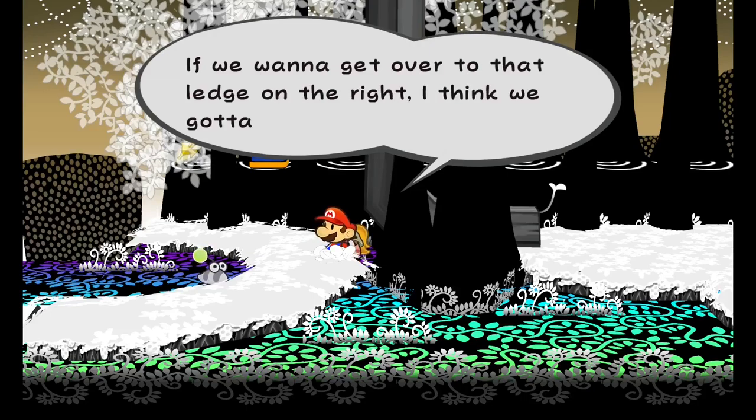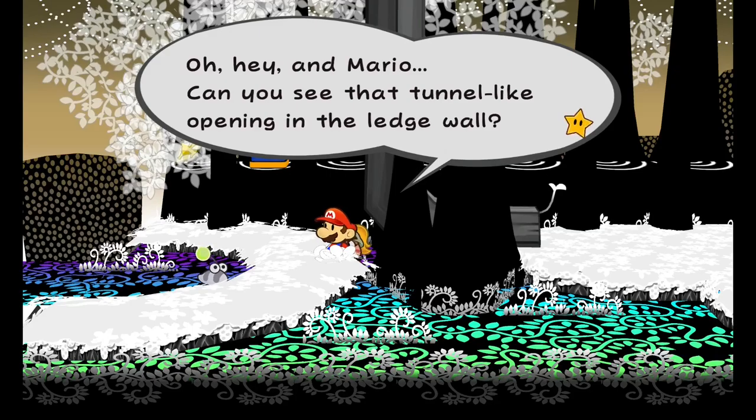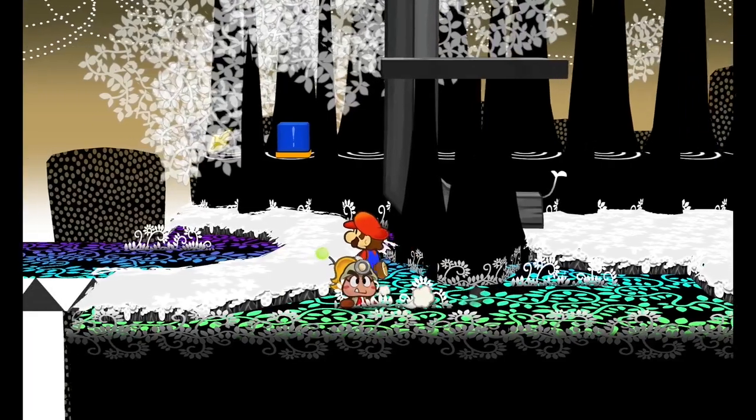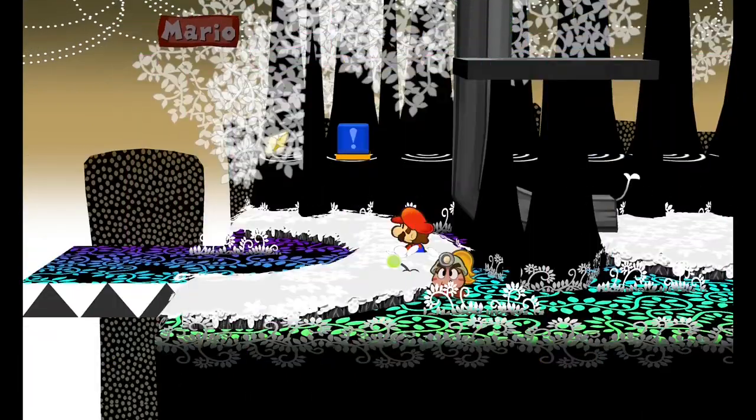We want to get over to that ledge on the right — I think we've got to fly in plane mode. Goombella points out a tunnel-like opening in the ledge wall, and all she did there was give us some hints about what to do next. Kind of funny.